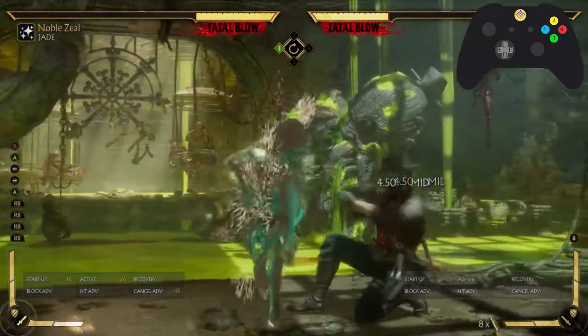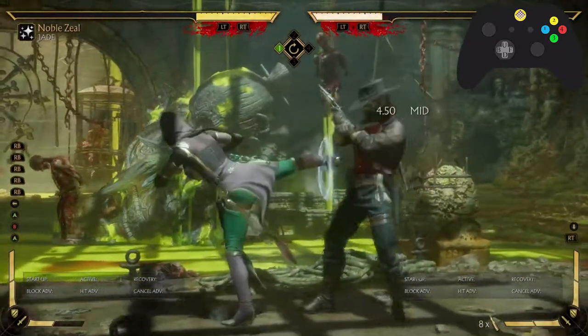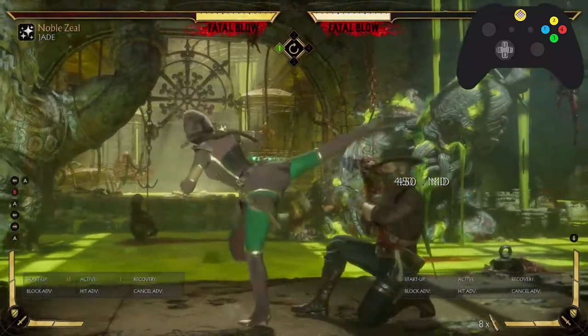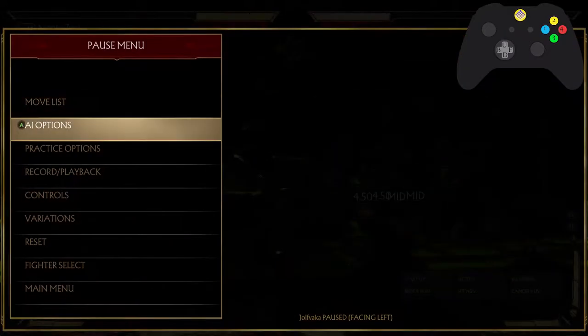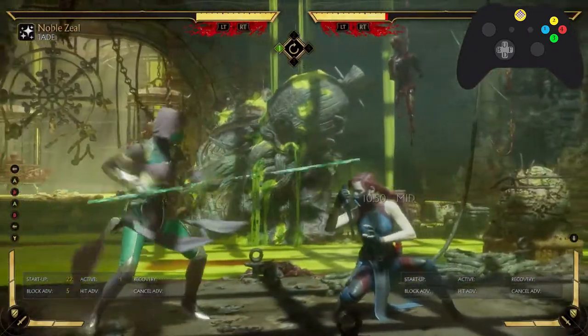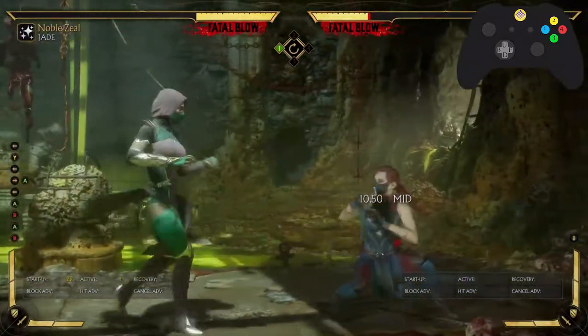So what you can do here is on the fourth hit — get up, let go of block. Jade players are usually going to do this: they do their normal string and then follow up with the back two. This is a frame trap so you have to respect it.